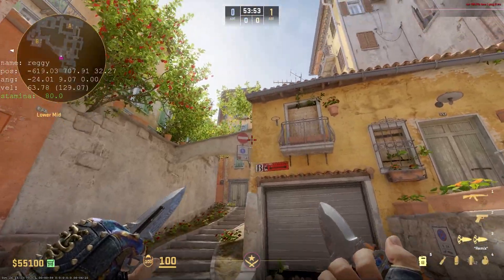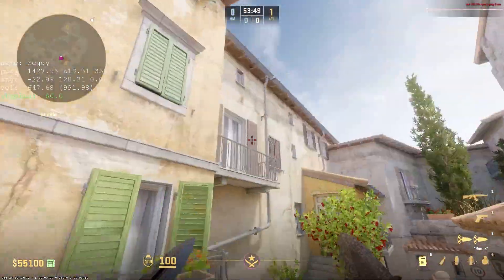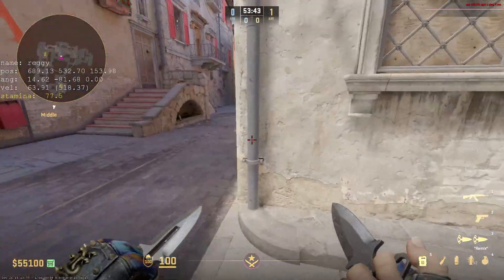My noclip bind does exactly what it sounds like — it makes me not clip against any walls, air, or gravity. I can fly around freely, and that's super nice to toggle on and off with my F1 key.